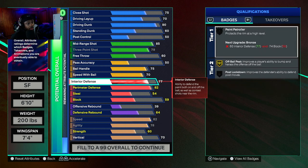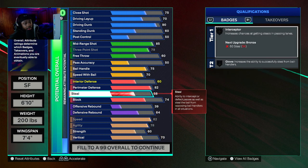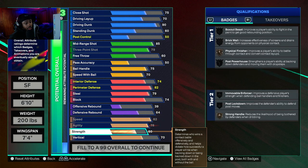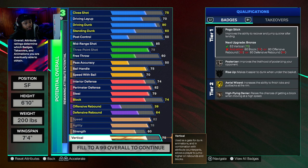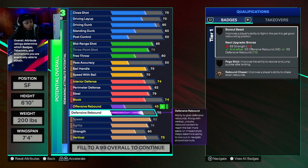Then you're going to go with interior defense. You need to get this bronze - you need 60 interior and a 70 block. So we're going to go back to 60 and go to 74 block just so we can get that bronze. Now that we got that bronze, we can go higher if we want. Now that you put your steal up - can you get Glove? Now you have Glove. You have interior defense. Let's go 75 vertical. Now you got silver Posterizer. And you low-key can get gold Posterizer on this build if you tweak it out. It's always best to go more defensive rebounding than offensive rebounding because everybody's going to go higher defensive rebounding - they're not going to give you every offensive rebound anyway.